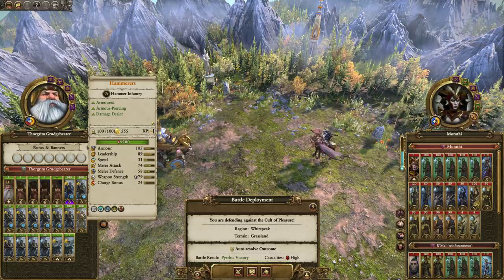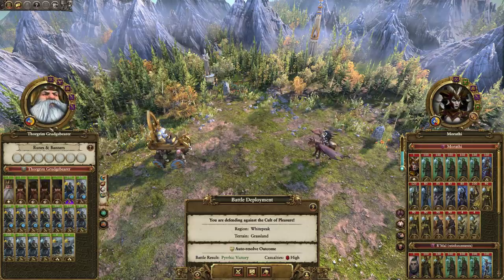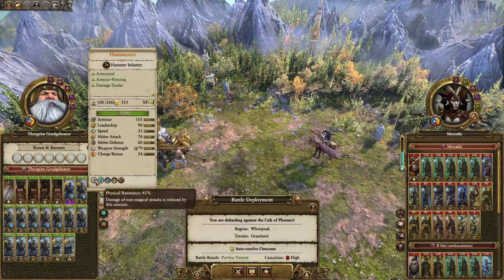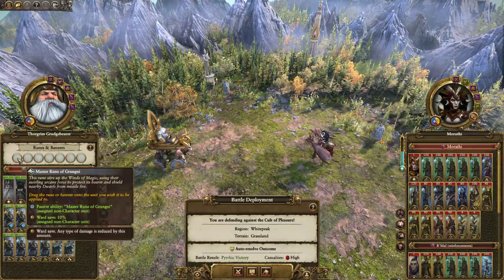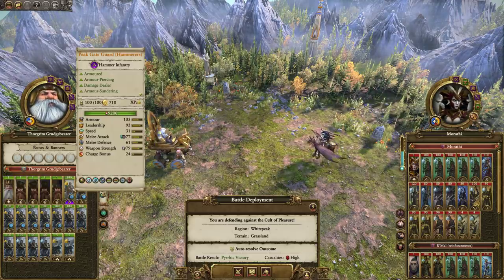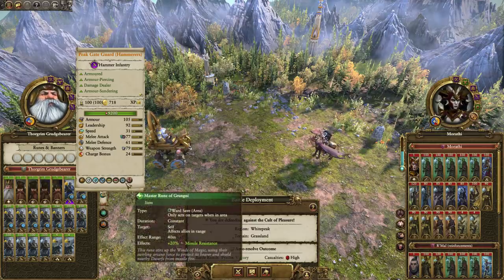The ones with at least 7 experience have 30% physical resistance. Some of these banners are providing an additional 15%, so those units have 45% physical resistance. There's also a ward save plus 10% and the Master Rune of Grugni, which provides missile resistance and also affects allies in range.